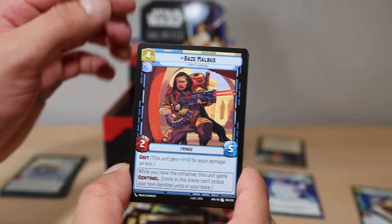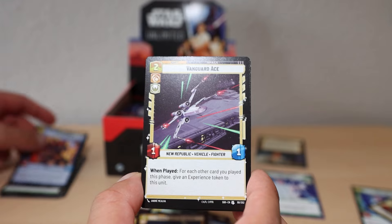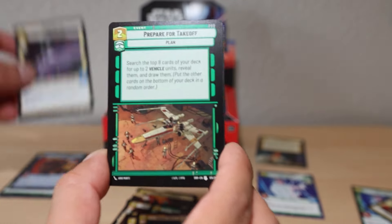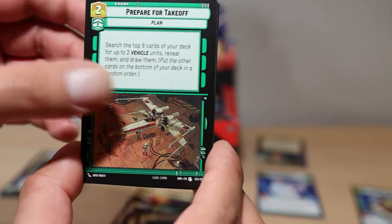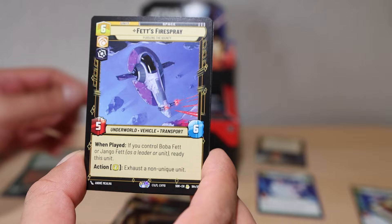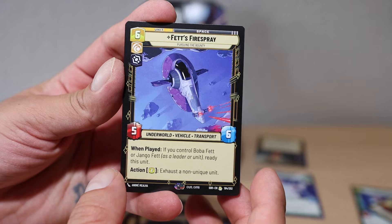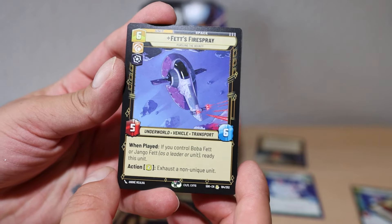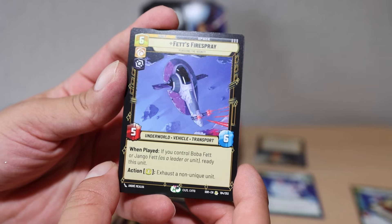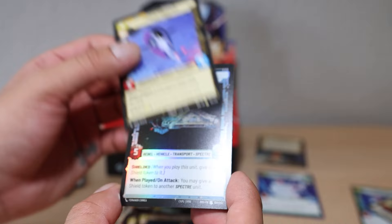Baze Malbus as an uncommon - that's super sick. Lots of awesome Rogue One characters in here, I love that. Vanguard Ace, another uncommon. Repair for Takeoff - search the top eight cards of your deck. I feel like search cards that make you draw are usually really good in early stages of games. Fett's Fire split - when played, if Boba Fett or Jango Fett has a leader, this unit - that's a rare card.